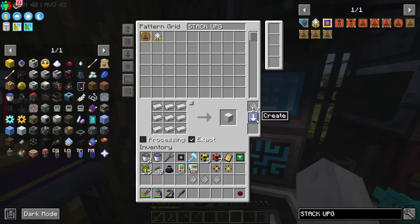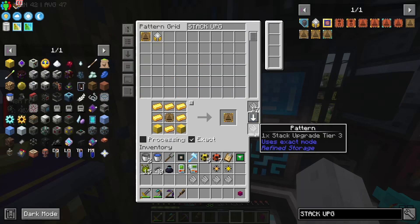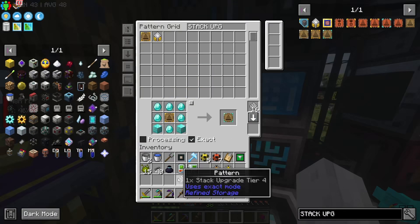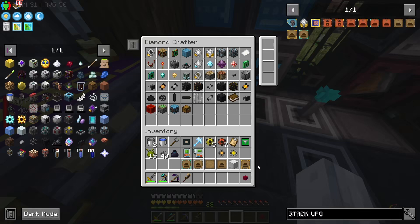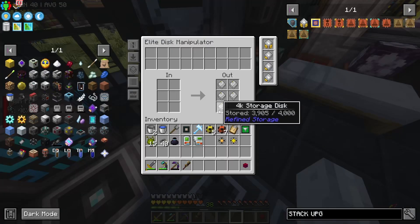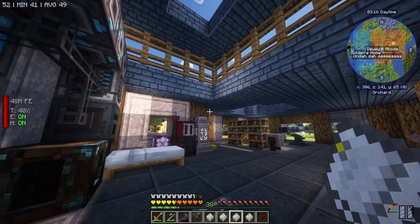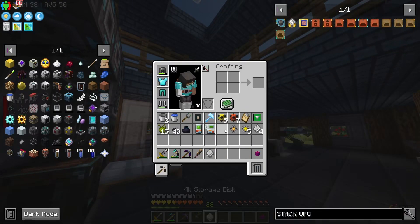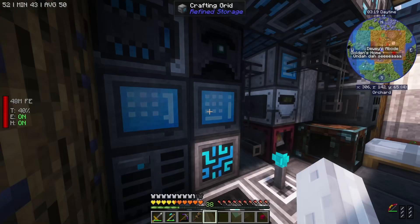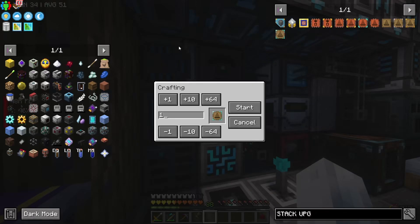When we do the ore processing, we could just keep stuff in drawers. These shouldn't need to be exact but I guess it doesn't matter. I think we're good. This guy's done - so everything is currently in here. And we've got stack upgrades available now so I could order five. Allegedly I can. I'll happily take it. Now with the diamond crafter this should be pretty quick. I've ordered five of these - it reckons it's done. There it is.